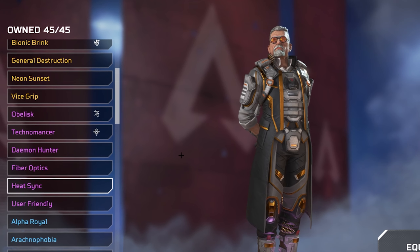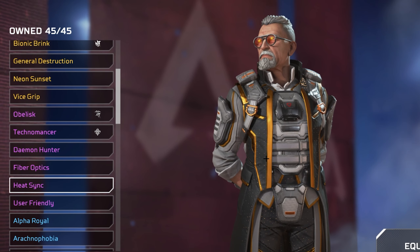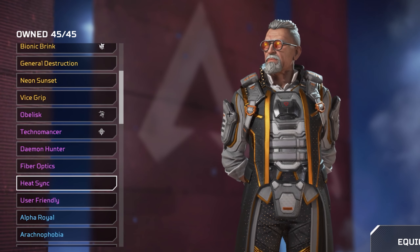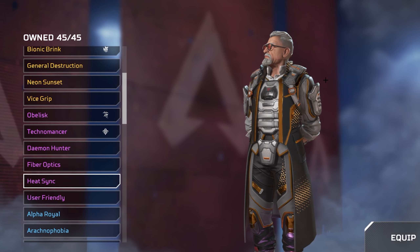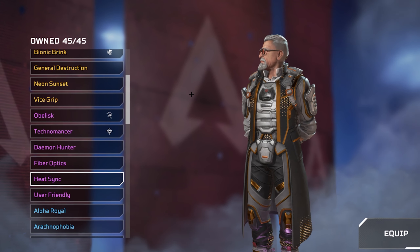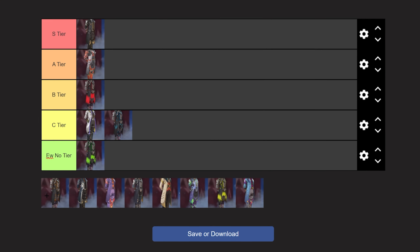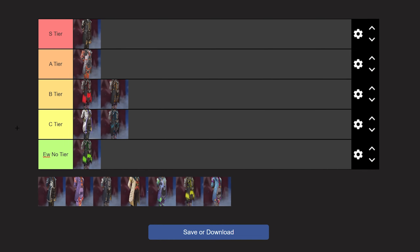Next is Heat Sink, which is definitely better than the Hack the System skin. I like the gold on it — it looks really nice. The pattern isn't too much but it isn't too little, it's just quite clean and very futuristic. I could actually see this being one of Ballistic's main suits he would wear. I like the little touch that the glasses match the colour scheme of the skin. With that said, this is probably also going to go in B tier but just below the Daemon Hunter.